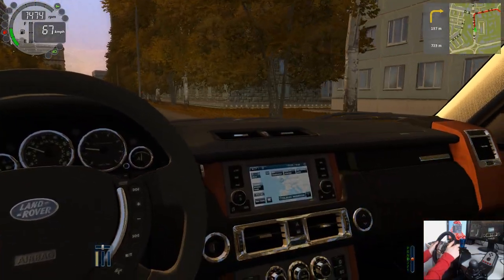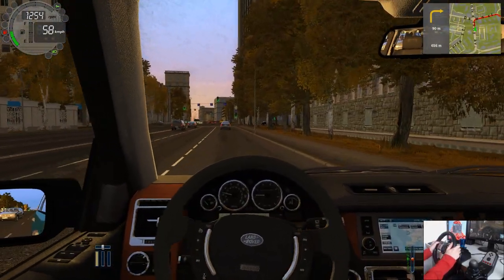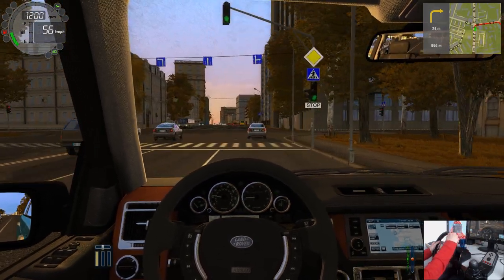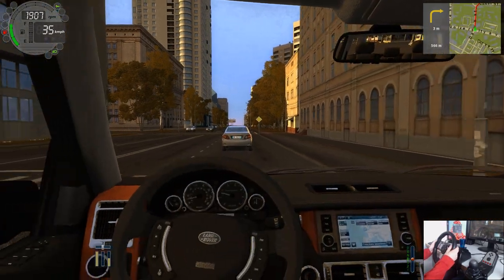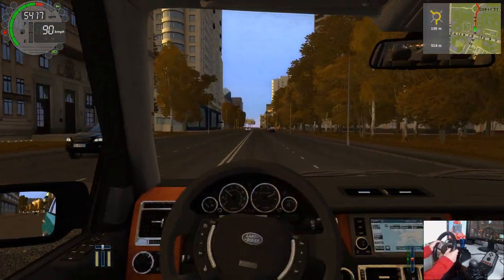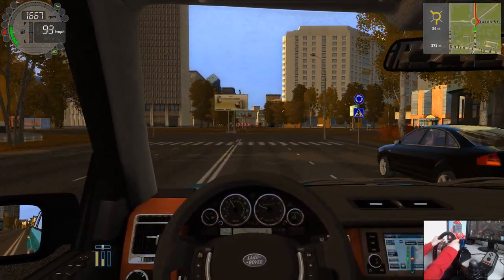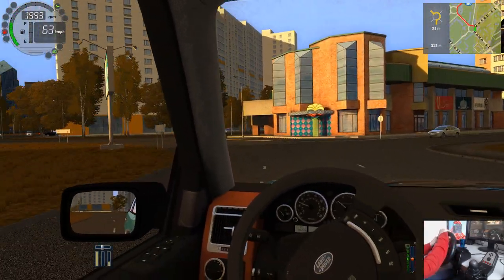We've got a sat-nav down there — don't look at the sat-nav. Completely unrelated to the one at the top right, which is the actual sat-nav. It handles well. This is a big three-tonne Range Rover. It says that this car can do 0-60 in seven and a half seconds as well, which is ridiculous.